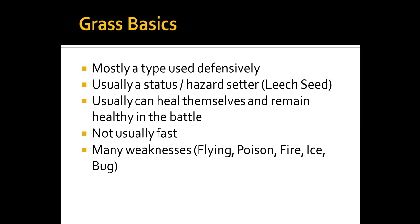Grass types can set up statuses and hazards, primarily leech seed, which in my opinion is one of the best status conditions — you're getting health back while hurting the opponent, and it gives you the most HP back per turn of any recovery move. They can heal themselves through moves like synthesis and leech seed, and usually stick around for a while. However, they are not very fast and have many weaknesses: flying, poison, fire, ice, and bug.